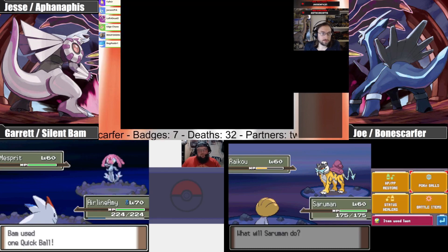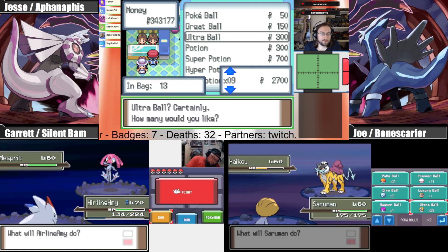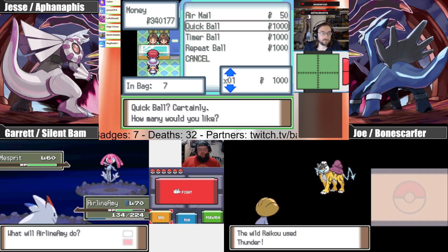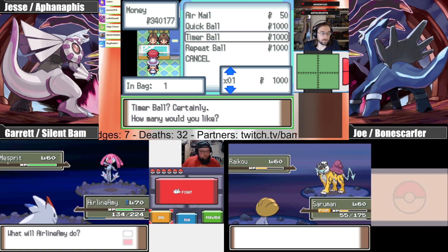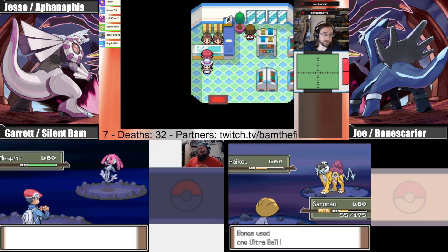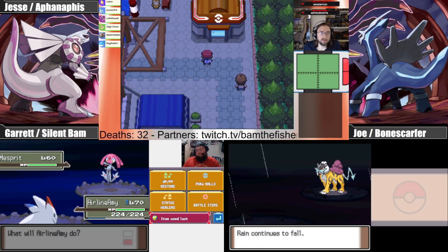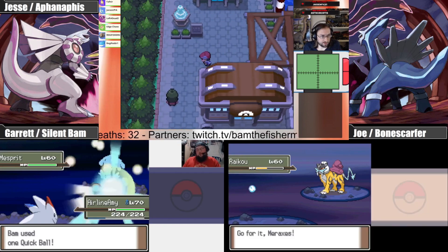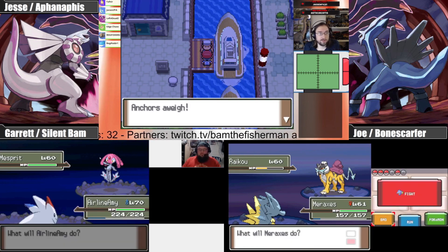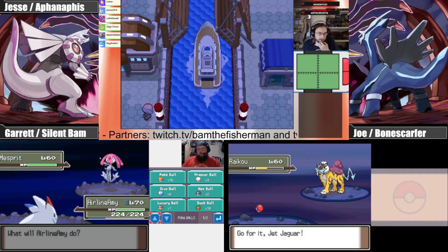I'm going to fall asleep at the computer at this rate — this is unreal. Do you have Timer Balls? That must make it at turn seven or so. I did — I just bought some in the steel town because I'm going for Registeel. Those get really good after like 20 turns. I can also start throwing Dusk Balls — I have 18 of those. I burned all my Dusk Balls already.